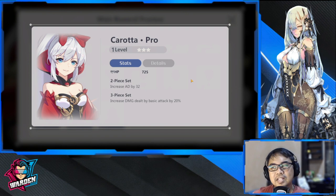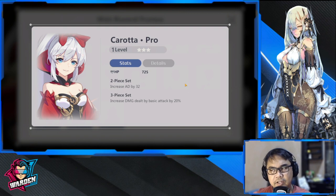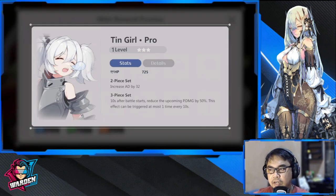This one is used either front line or back line, again focused on basic attack. It's for AD characters: guardian, hoplite, assassin, and ranger — those four may use this one. I'm currently using this with Fen and with Rita. You could also use this with Eluya just to start her off if you don't have other sets. This is a very good three-piece set, but it's only for AD characters.